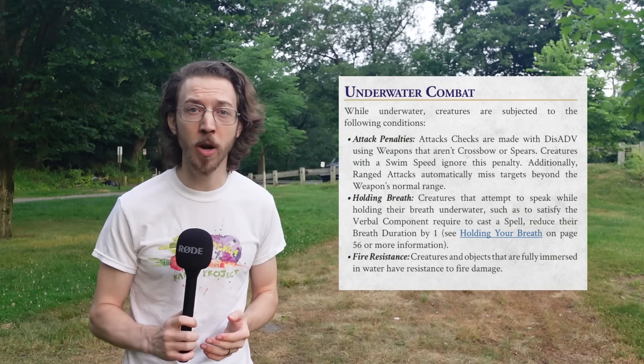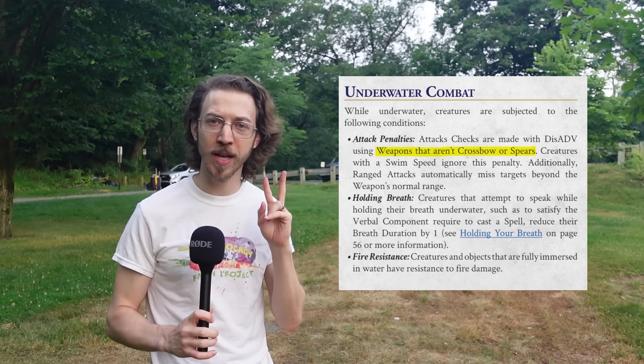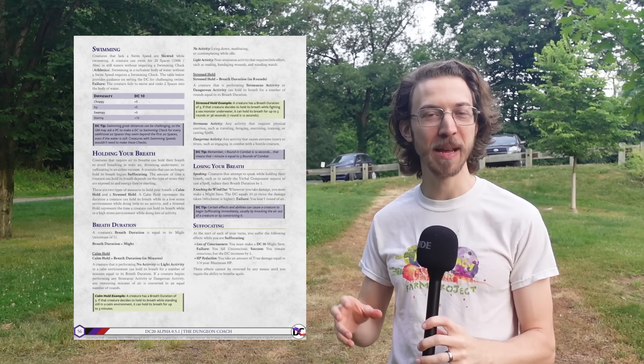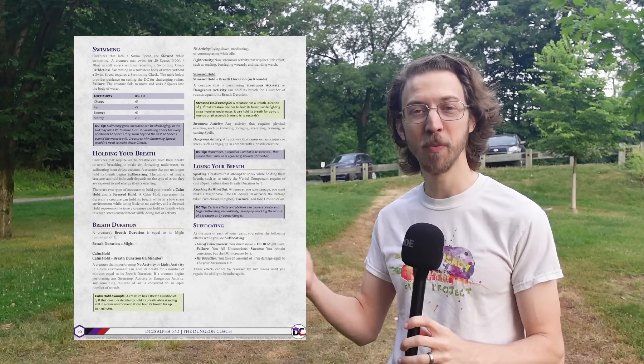My research shows that the inclusion of underwater combat rules marks a rules-heavy game — out of the 11 games I looked into, only two have a section in the core rules about underwater combat: D&D 5e and DC20. DC20 builds on D&D 5e, using almost the same underwater rules for melee and ranged weapons, but instead of a whole list of weapon exceptions, DC20 has two categories: crossbows and spears. DC20 also gives us a whole page about swimming and holding your breath, where swimming uses a condition called Slowed and a DC table for different water types, all boiling down to moving at half speed and making strength checks — just like the other games, but with more guidance.